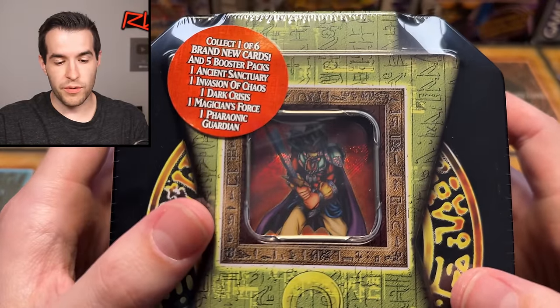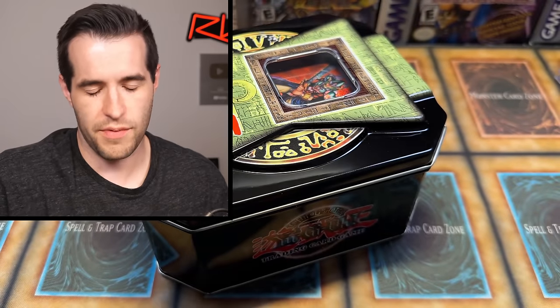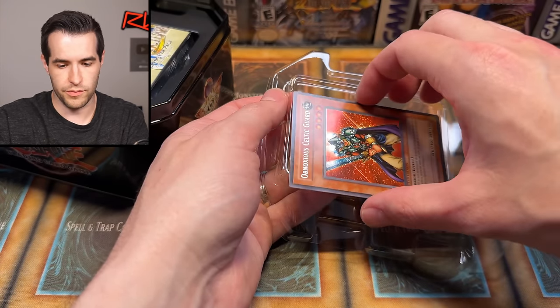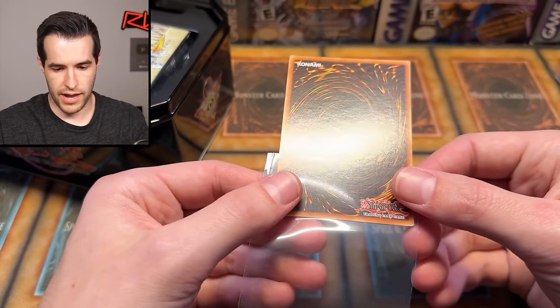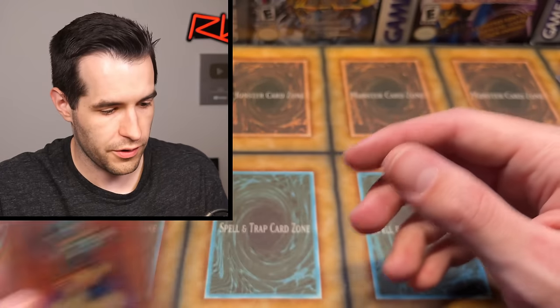Now we're onto the tin. We're opening for Benjamin, and we got another chance at IOC. I'd rather Benjamin get something good than myself. The promo in PSA 10 goes for a decent amount because it's not easy to grade — they tend to have centering issues or corners messed up. This is an Obnoxious Celtic Guardian — looks really beautiful. The secret looks great on it, though centering is pushed a little to the right. The back is pretty clean, maybe a slight indent. Definitely not the worst promo I've ever seen.